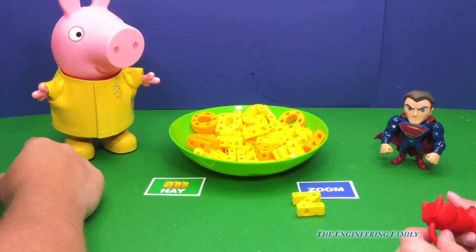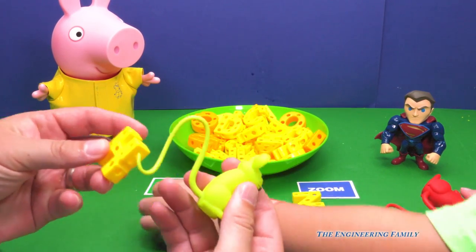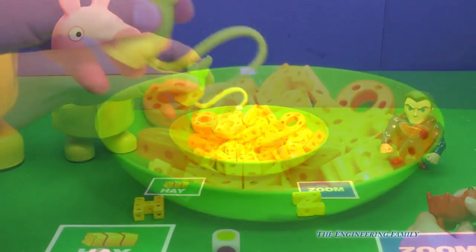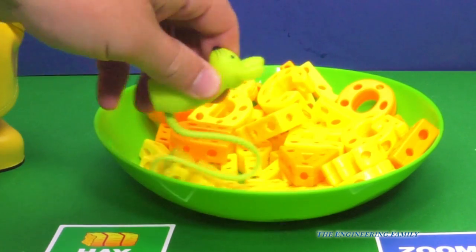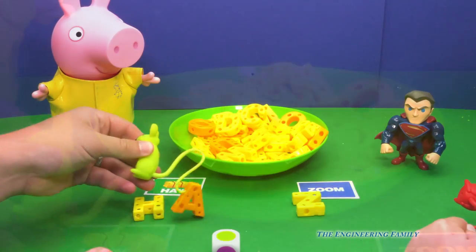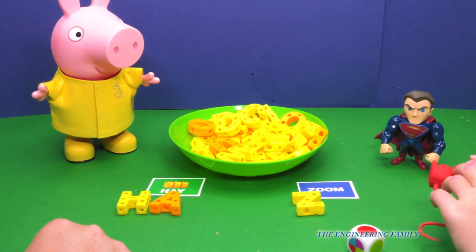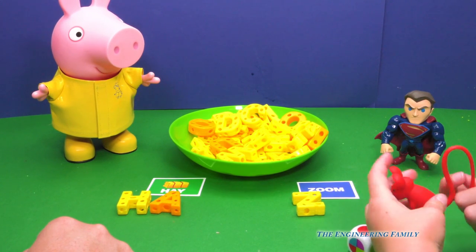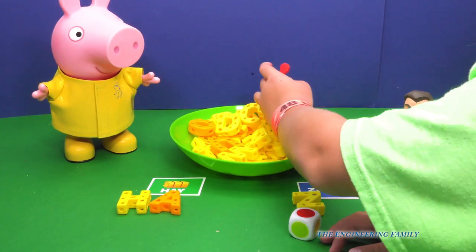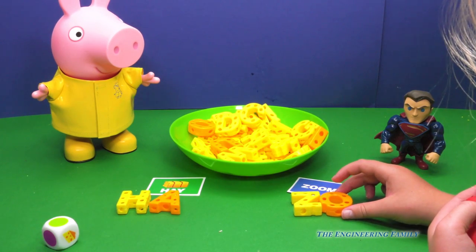You rolled O, so you get to go now. Green, I get to go. So I need an H. Here's the letter H. I get to go again, and I need the letters H-A-Y. Here's an A. So I got H-A — right now it says ha. Roll again. You got red. So now you got the Z. I think there's an O way back there. Z-O — that spells zo.